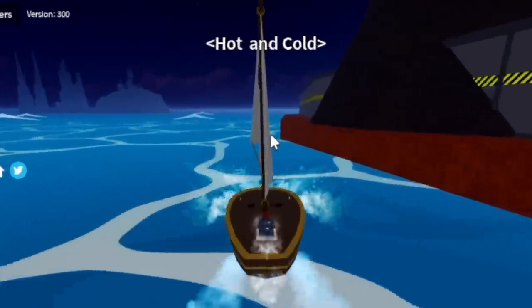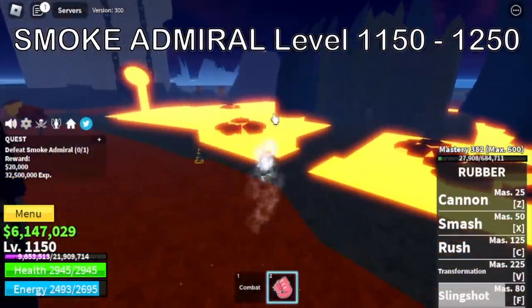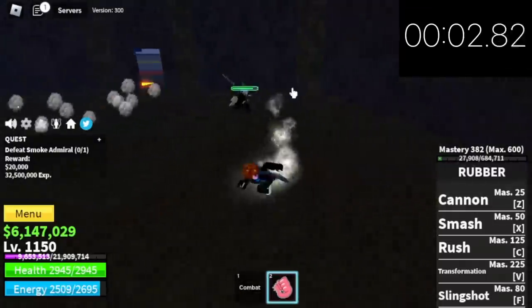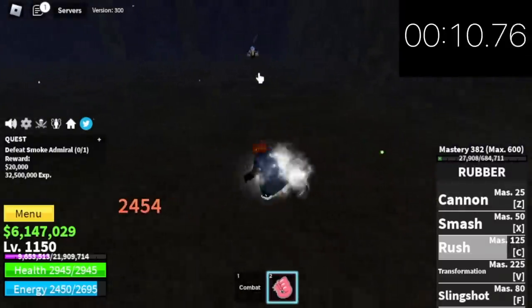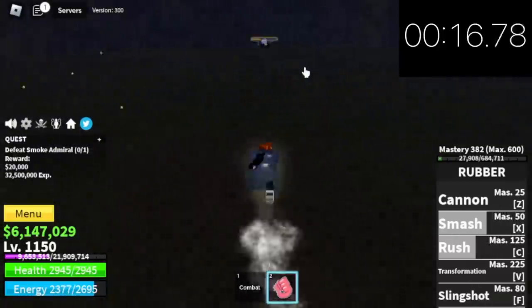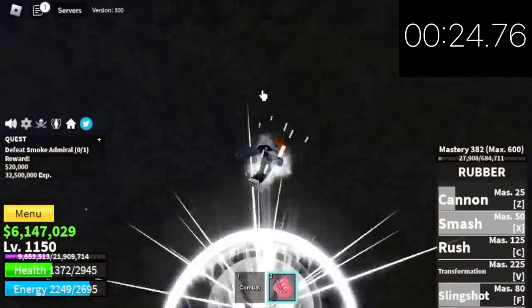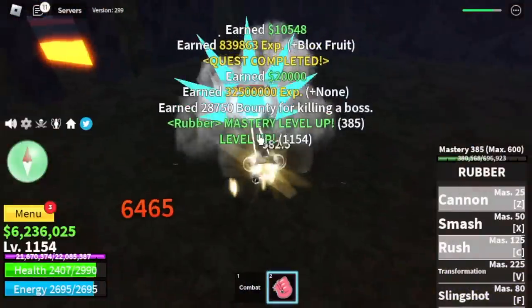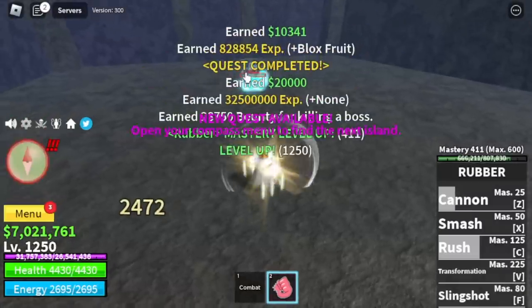Moving on, next island is hot and cold. My favorite boss — the smoke admiral. I'm going to time it and fast forward it at 2x speed. You can defeat one smoke admiral in 20 seconds or less. Imagine — that's a boss you can finish faster than a quest. By doing server hop, you're going to grind here really fast. Target level is 1250. Stat check: melee 500, defense 853, blocked fruits max.